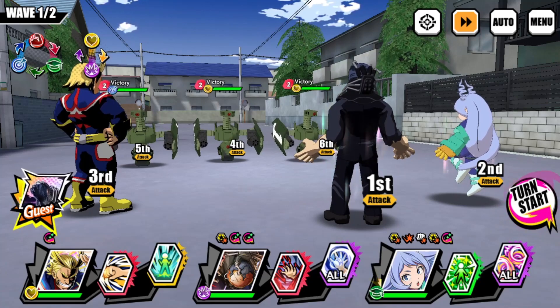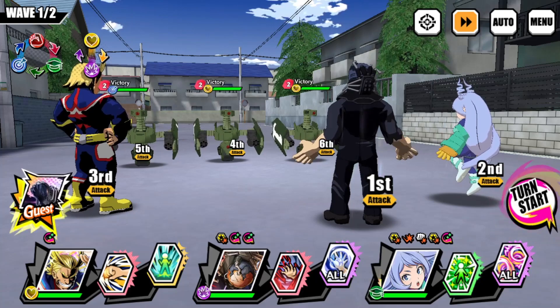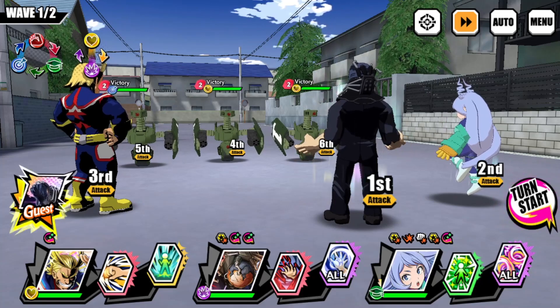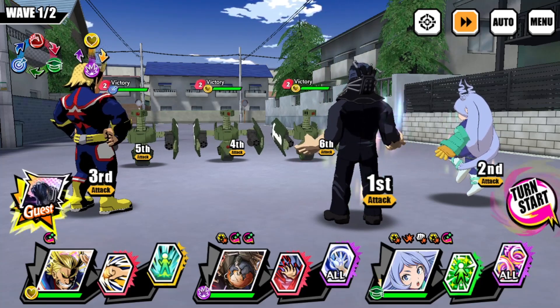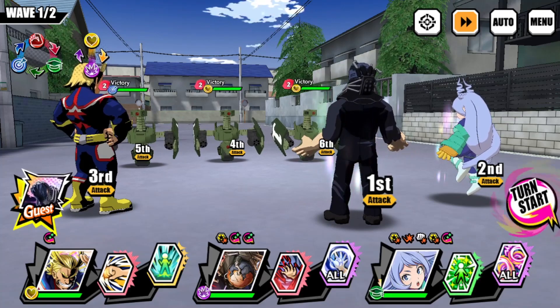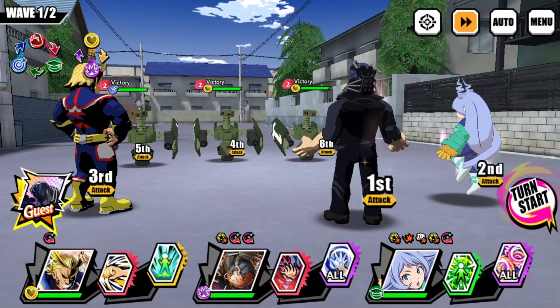We're back. I went ahead and decided we're just going to do a random Hard Mission story mode instead, because I tried to take All Might into PVP and it didn't work out — he got kind of two-shotted. Because he's so low level and I'm so high in PVP, you really need a well-invested character. I just got him, haven't awakened him yet, but give me a couple of days and he'll be up there.